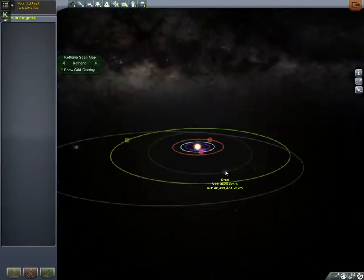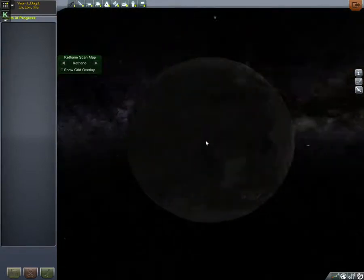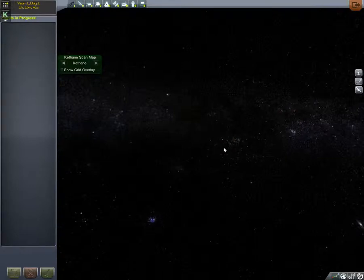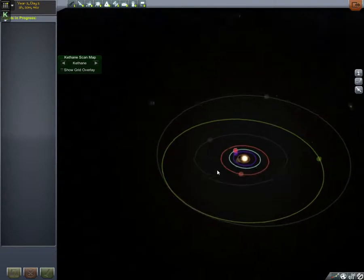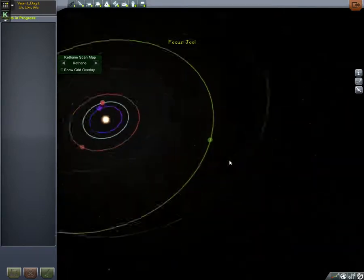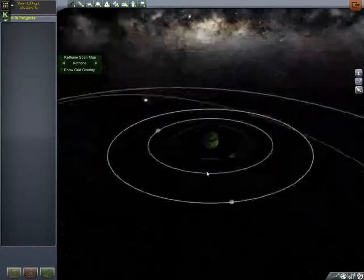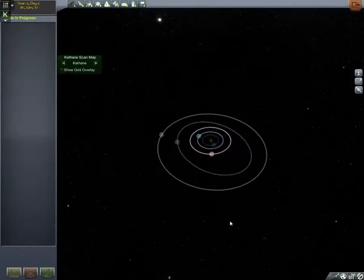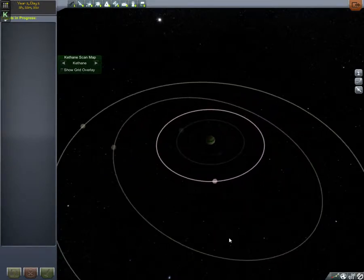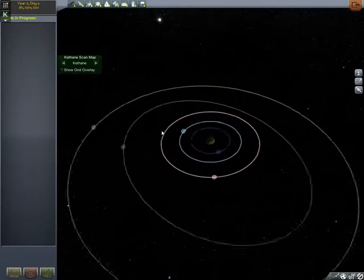After Duna we have Dres — it's sort of a lump, kind of boring. It occupies the same sort of role that Ceres does in the asteroid belt — it's quite far out. Then we've got Jool, the one gas giant, with five moons. It's a very pretty planet, very green and soothing. When you're coming in, Jool is a bit of a liability because it can throw your orbits off quite easily. But it's got a lot of useful places to land. Laythe has an atmosphere, which means it's easy to slow down on it.